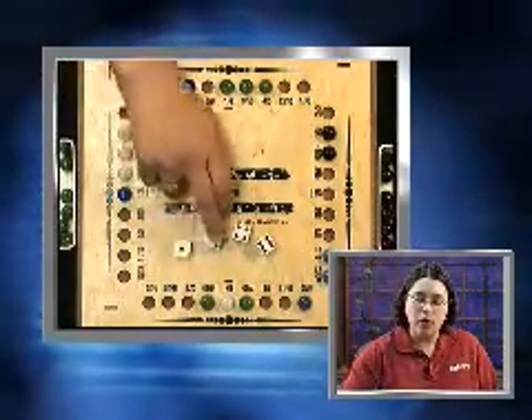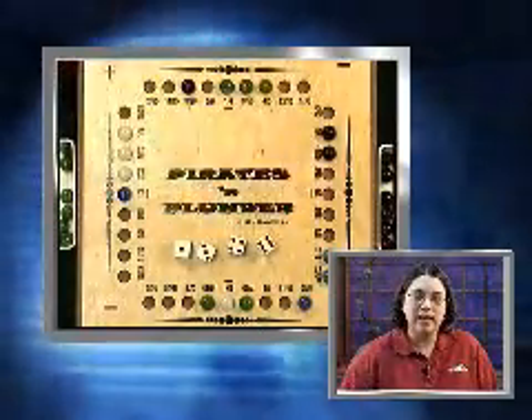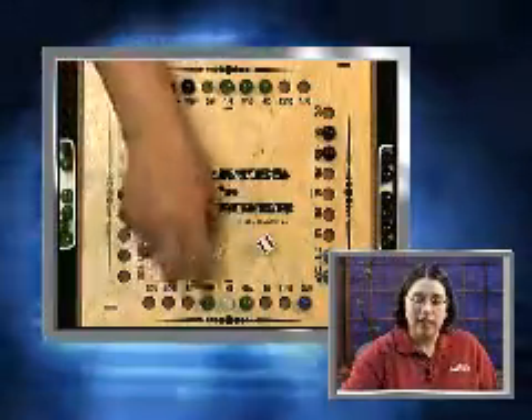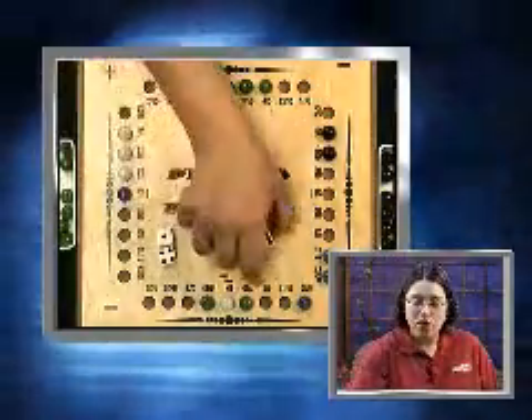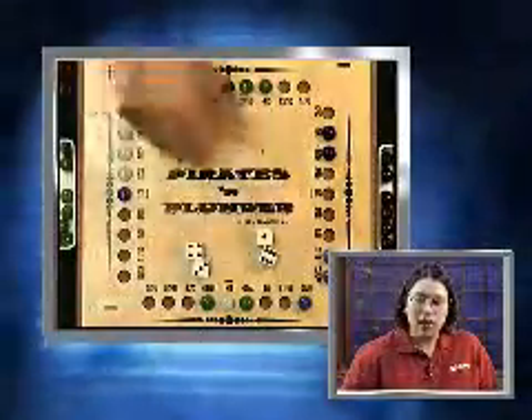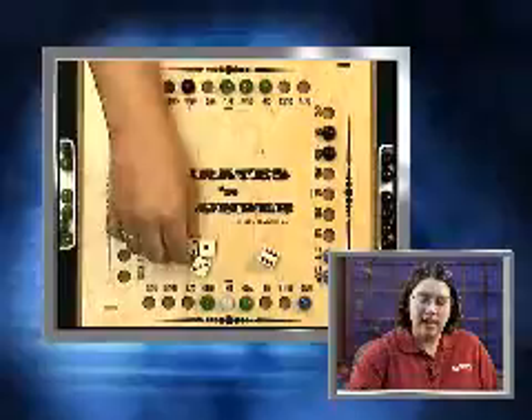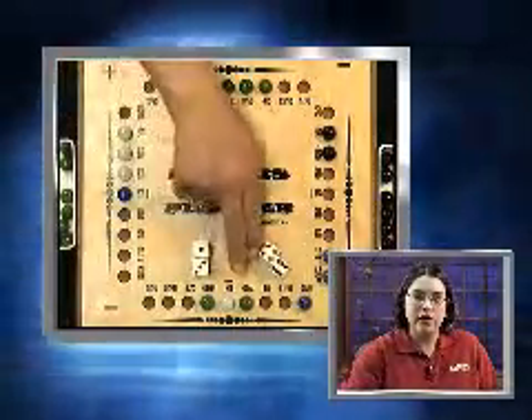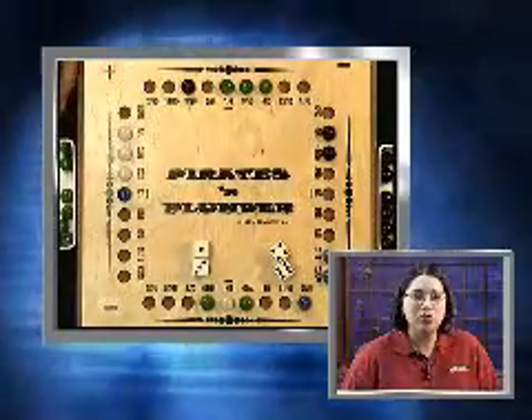For example, the green player has rolled a one, three, four, and six on the dice. Several combinations of fractions are possible, like one-fourth and three-sixths, four-thirds and one-sixths, and one-third and four-sixths. The green player selects one-third and four-sixths and decides to subtract these fractions.